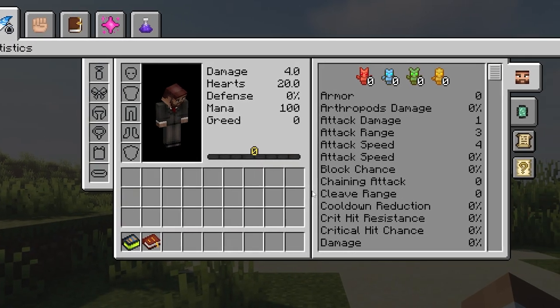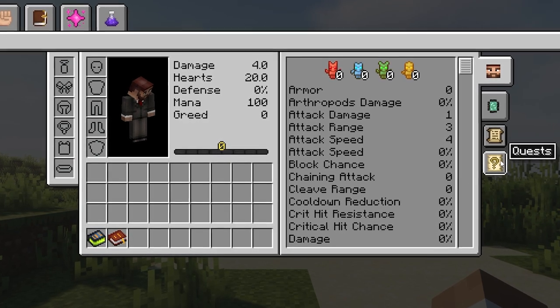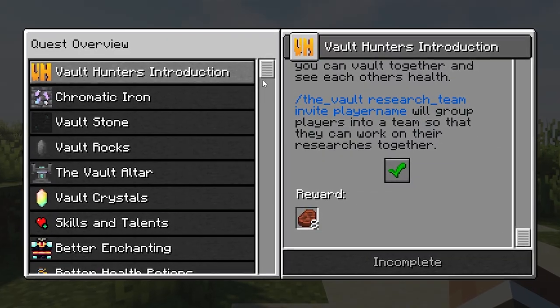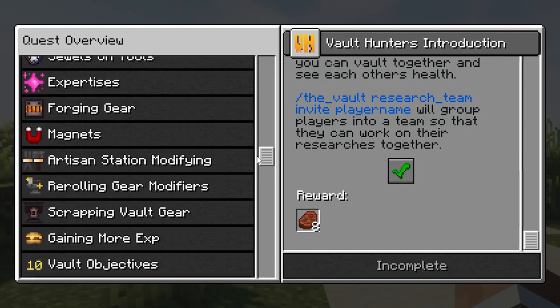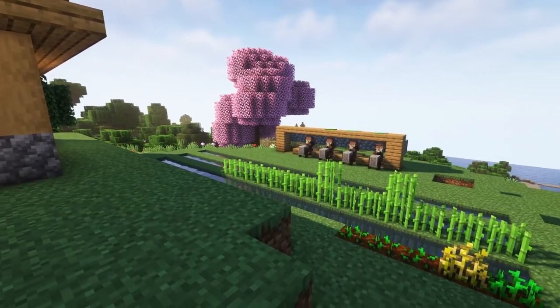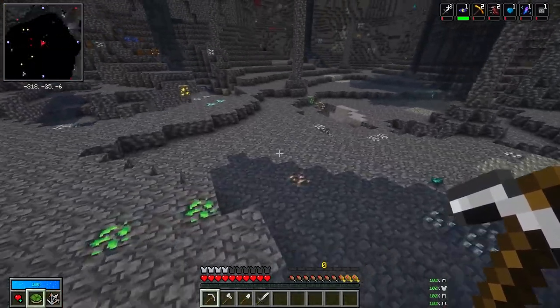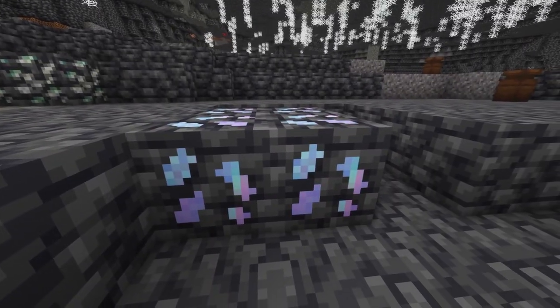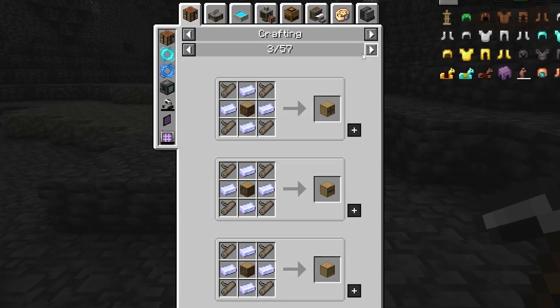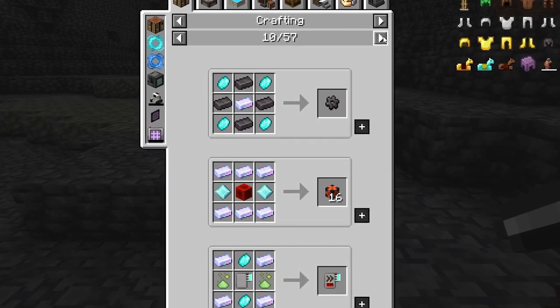Thirdly, pressing H will display a large set of stats and other strange tabs. Don't worry about these for now — just go to the bottom right here to find a quest book. Follow this book carefully if you're new to the modpack, as it'll help guide you through your starting play. Let's proceed with gathering resources like you normally would.